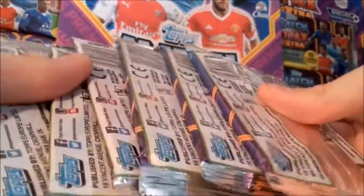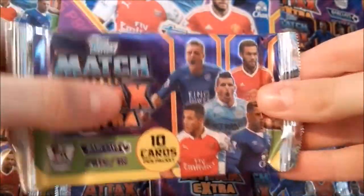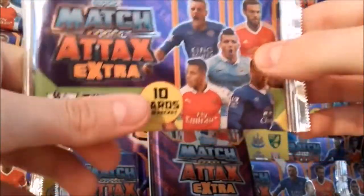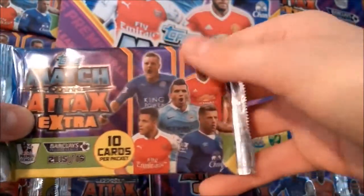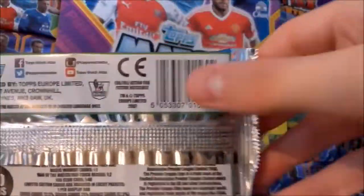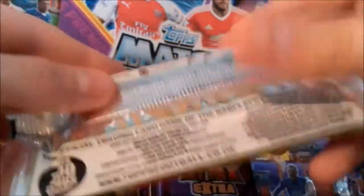So here are the six packs. I'll take you through the detail of the packs — here's the Topps Match Attax Extra, Premier League logo, Barclays Premier League 2015-2016. Ten cards to a pack, five players here, proper background, an orange line here, and then another orange line there. Green here and yellow here. The back of it has the barcode, Premier League logo, Topps logo, address, and then I'll take you through the odds.